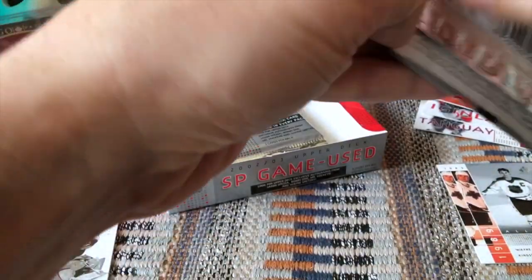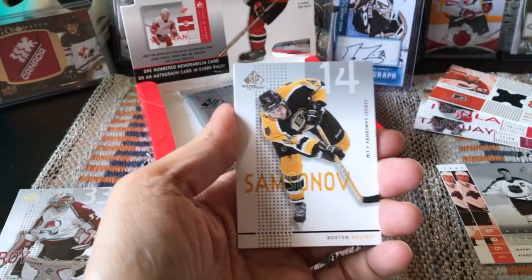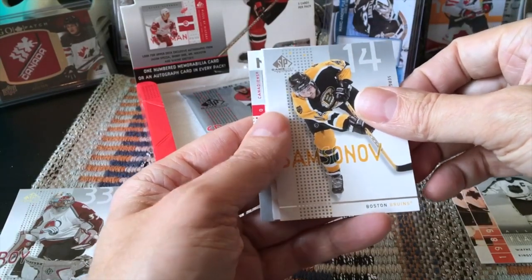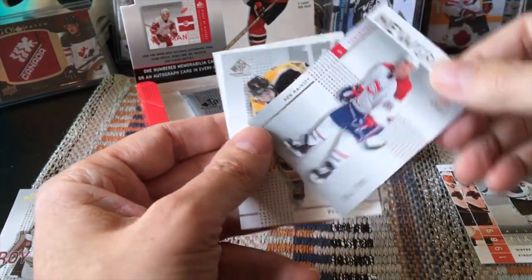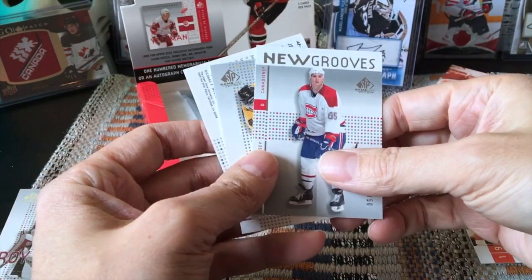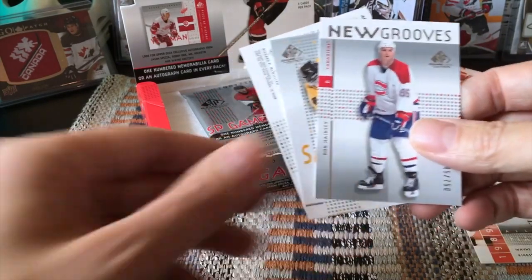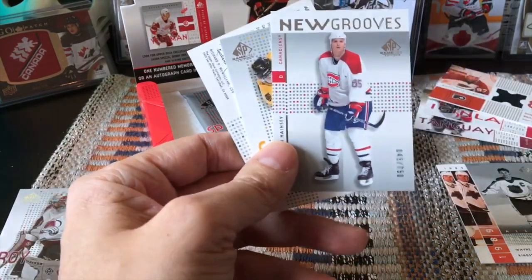This one feels a bit thicker so I'll leave that and continue on. We have Samsonov here — I don't believe it was his rookie year, he was probably a sophomore or highly touted prospect. And we do have another New Grooves card — a second rookie! Let's see who it is — we hit Ron Hainsey! That is fantastic. Ron Hainsey, I believe a first rounder, picked 13th by the Habs in 2000. He was a journeyman for most of his career — Blue Jackets, Thrashers, Jets, Carolina Hurricanes, and then won his Cup with the Pittsburgh Penguins.